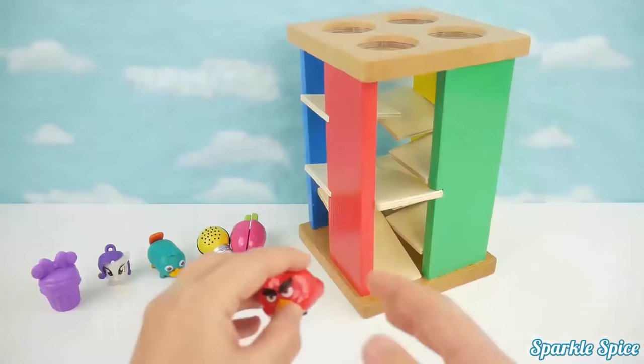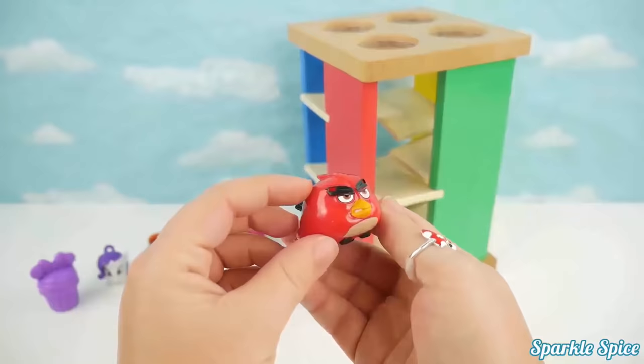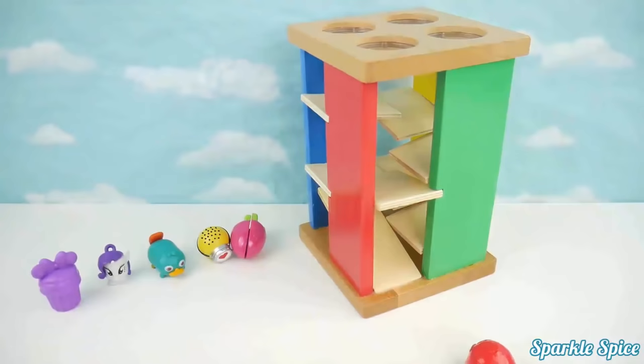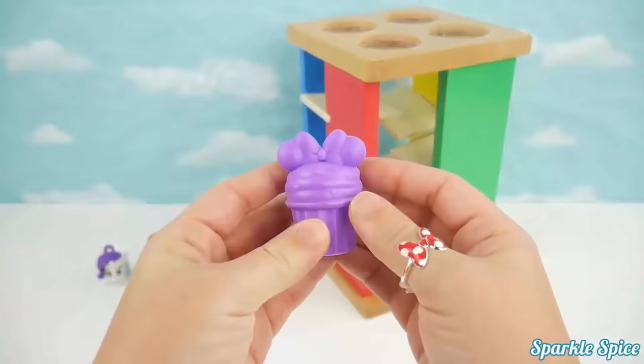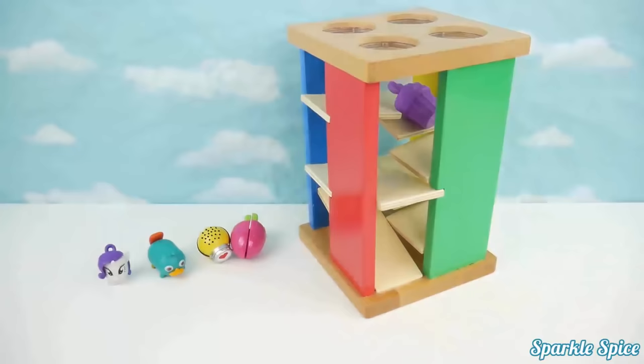Now let's try our Angry Bird Speedster. He's red and his name is red. Let's see if he'll go through the maze. Wow, super fast red. And he also rolls. Now we've got a super cute cupcake. And it's purple. Let's try this purple cupcake. Here it comes. Oh, it got stuck. It didn't roll too well.